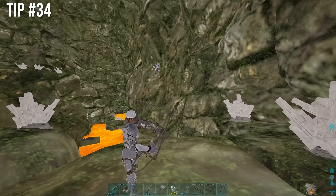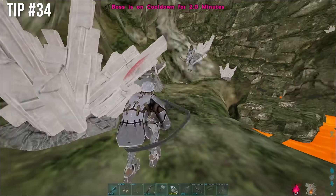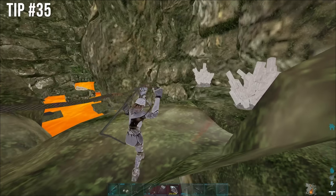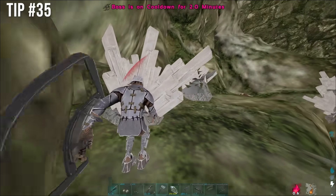If you see yourself dying to flamethrowers too much: first, don't go to Golem without MedBrews; second, carry a tek canteen on you; and third and most important, don't go any higher than 320 HP or else the flame will melt you. If you want the HUD I'm using here with the flamethrower that doesn't block my screen, it's down in the description.